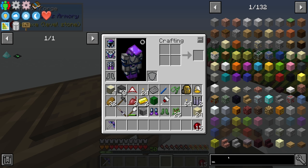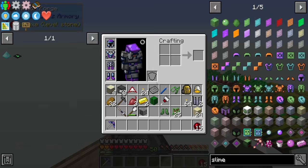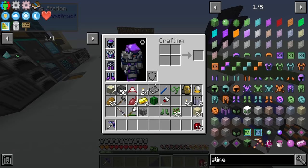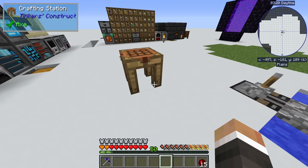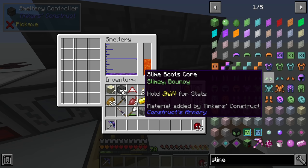We don't have the slime boots in the set. I think there is a way to make slime boots but it might be the case that we don't necessarily need them - we can take fall damage now due to the armor. If we wanted to, we could have made the boot core out of slime for the bouncy buff and then done the rest out of steel and cobalt, which might have been worth it. It's possible I might go back and swap those out potentially.